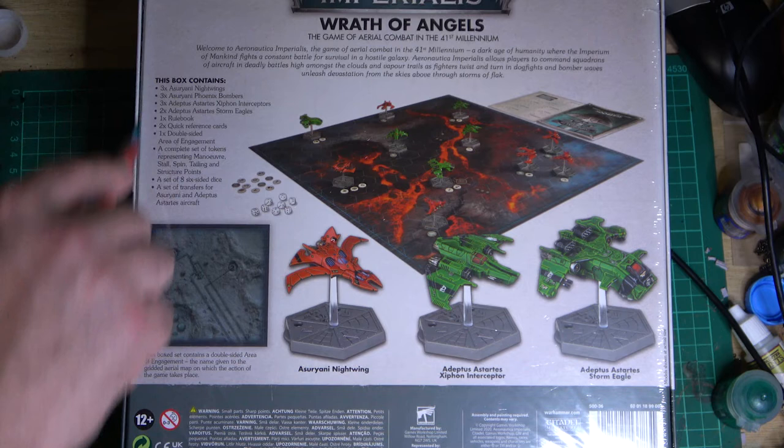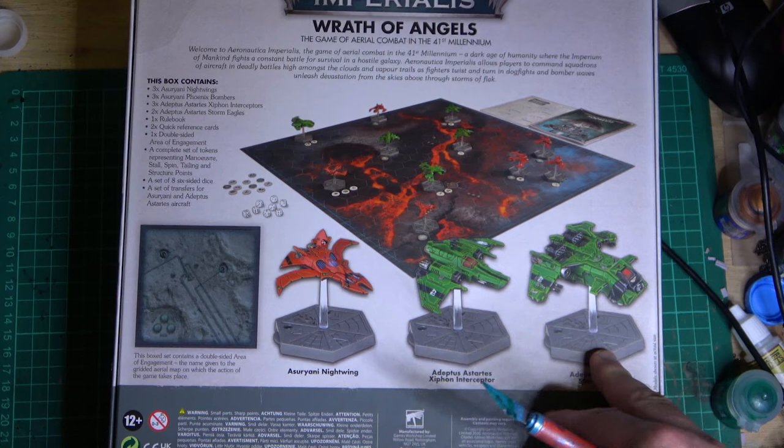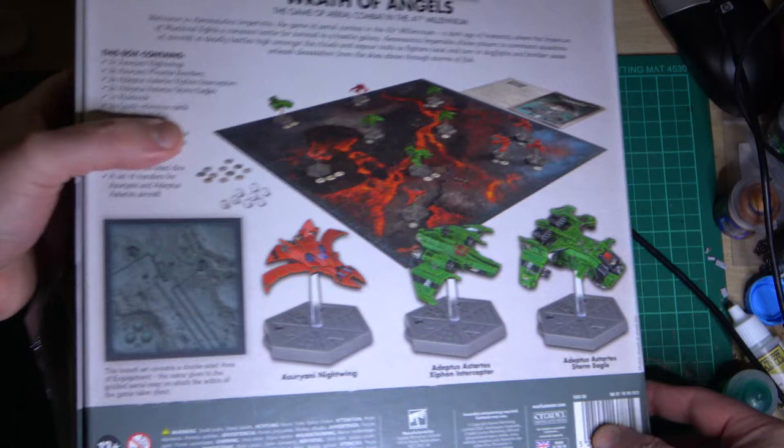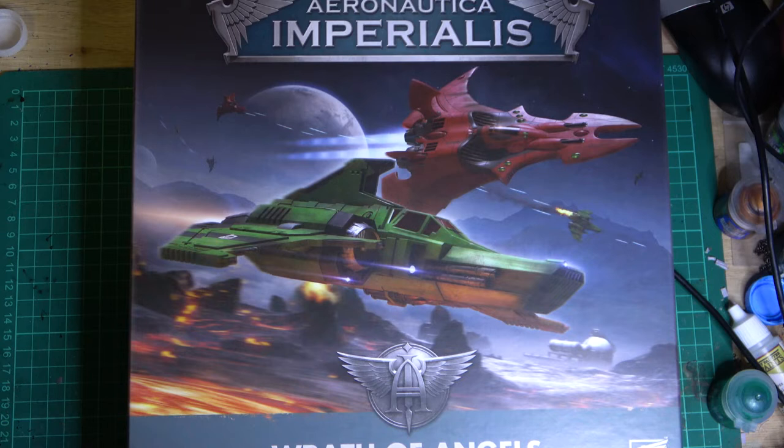I'm thinking we can do some campaigns and marry it up with some 30K campaigns we're playing. We've been talking about doing a recreation of the battles of Isstvan 5 and 3. It'd be cool to play different theatres in a campaign where different victories gain different buffs on the campaign map — like an air battle could affect the Titans, or if the sky battle is won then stuff is easier for the Titans in that theatre.